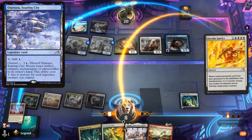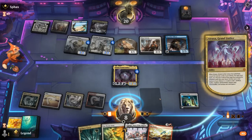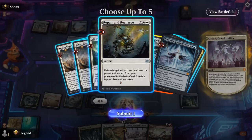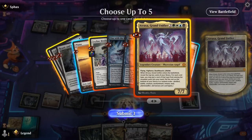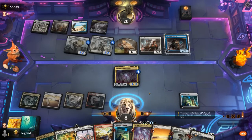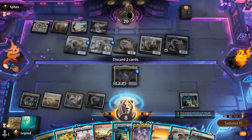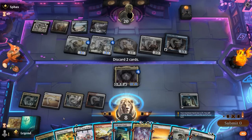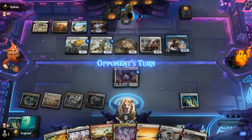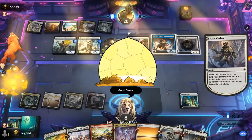Soaring City could also bounce Atraxa and that's game over. But we can set ourselves up for next turn with a Leyline Binding. Revelry versus Lay Down Arms — go for Revelry. Atraxa, Vault, and a land. Opponent takes their draw step — they'll have four cards, and if one of those is Cathar it's lights out. Do they have it? GG's. Not much we could do.